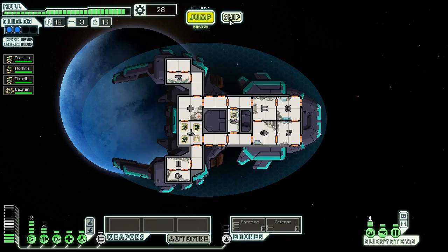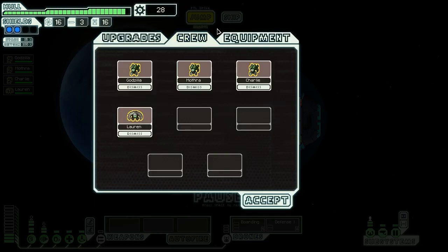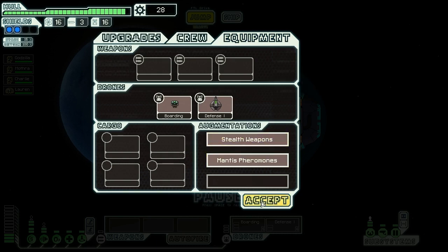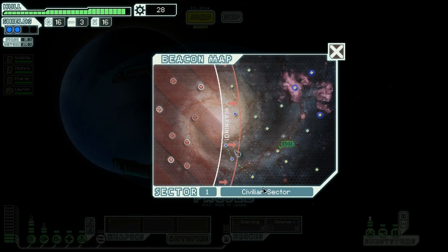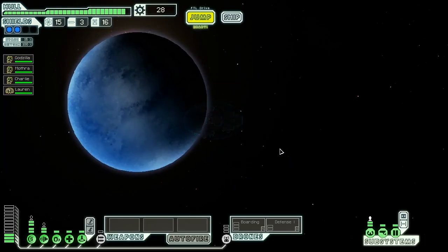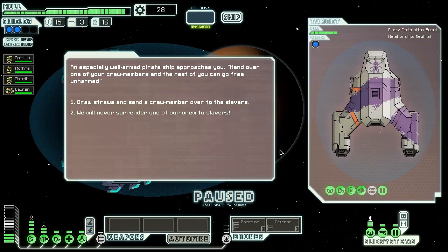That would be nice if we had a stealth system or weapons. Like, really? Guys, we don't have weapons. Or stealth. Whatever, let's jump onwards. Hopefully there'll be something more useful here. We find another slaver here - an especially well-armed pirate ship approaches us, saying that if we hand over one of our crew members, the rest of us can go free.